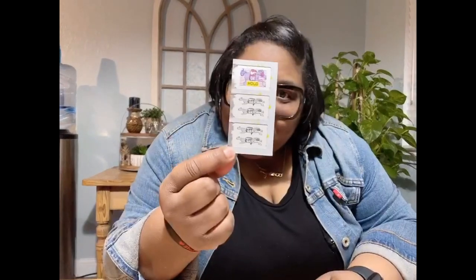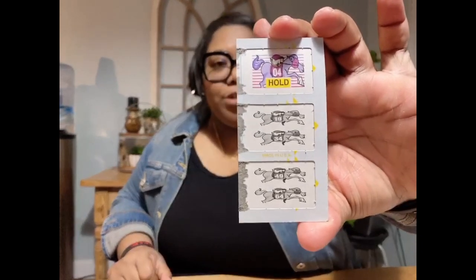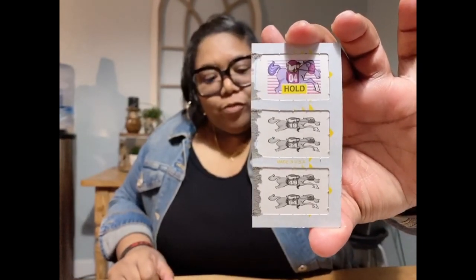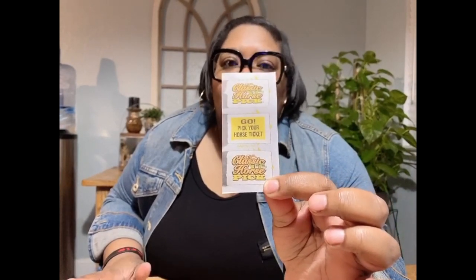As you're popping open your tickets, these are duds - you're looking for a horse. If you get a horse it looks like this. International Game Co horses pretty much look the same, but this is horse four and this is horse one. For new people especially, if you happen to get one of these special tickets, that means you get to pick a ticket, and there's only five of these in here.